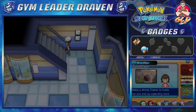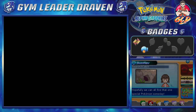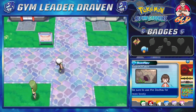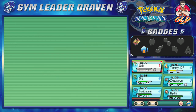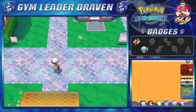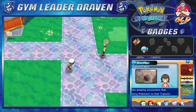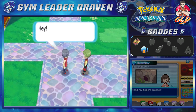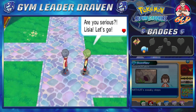One more thing before we finish this episode — what happens when we leave Slateport City. Slateport City is home to the Name Rater's house, where we can change Pokemon nicknames, and the Pokemon Fan Club is here too. There's one more thing to activate before we leave — everybody's gathering around something.